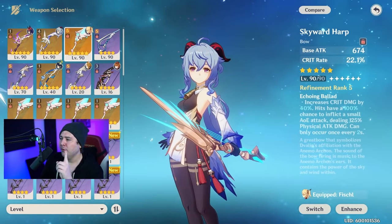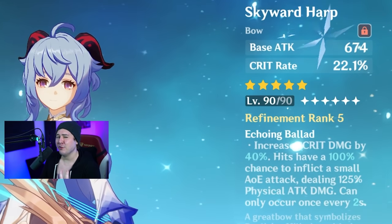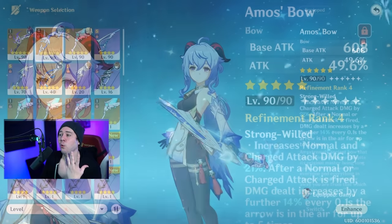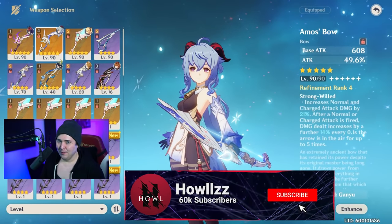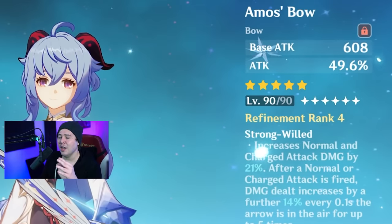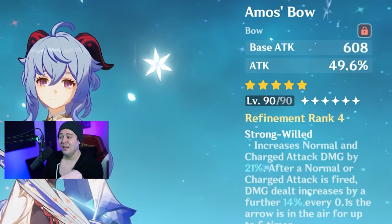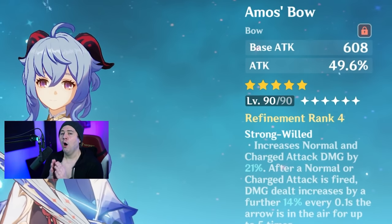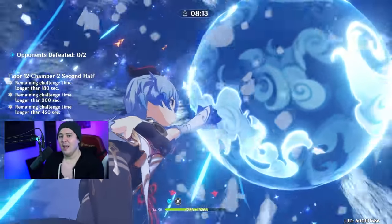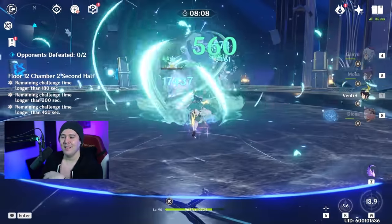Ganyu also has two very powerful five-star options: the Skyward Harp and the Amos Bow. The Skyward Harp provides crit rate and some crit damage, though its proc isn't doing a whole lot since it's physical damage. The Amos Bow is absolutely her best weapon in the game right now — it gives attack percent and charge attack damage bonus that increases based on the distance the arrow is fired, and that time-in-flight bonus also applies to the explosion, making it very easy to maximize and an insane weapon.